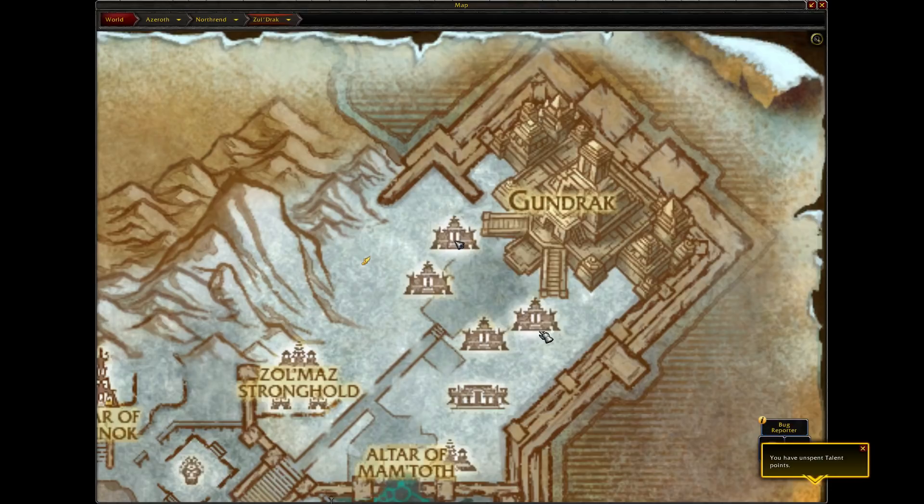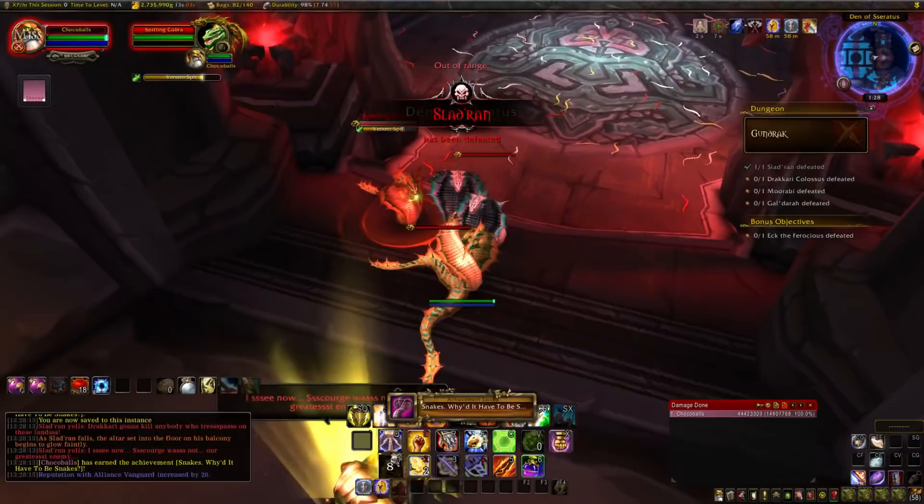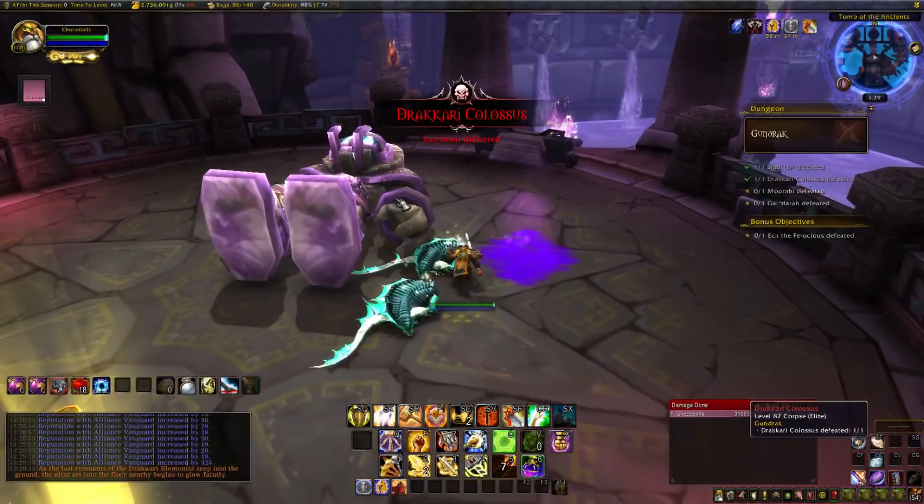Just one more dungeon to go, and that's Gundrak, located in Zul'Drak. Enter the western entrance. First is Snakes, Why'd It Have to Be Snakes: defeat Slad'ran without getting Snakewrapped, so just another one-shot here. Make sure that you click the altar behind him after taking him out. There's also the Colossus boss on the southern side - he doesn't have an achievement, but you still need to kill him and click his altar to reach the final boss.